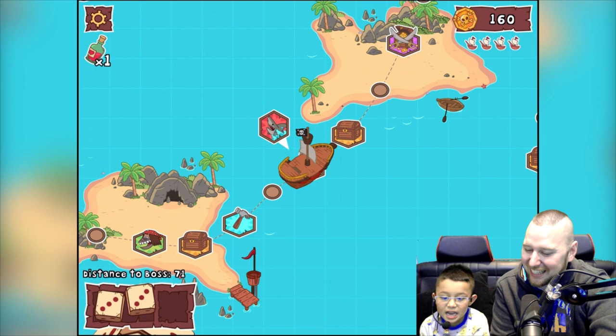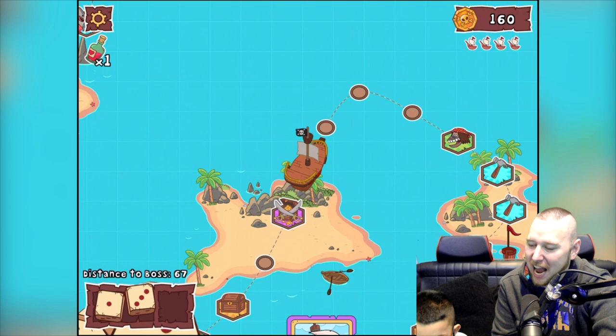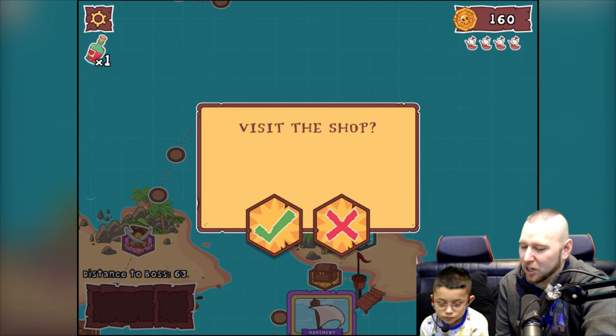Four, four — one, two, three, four. Yes, we didn't land on the pirates! Tailwind — move forward one space. I'll save that. Roll the dice. We need to skip the shop — we haven't got enough money anyway.